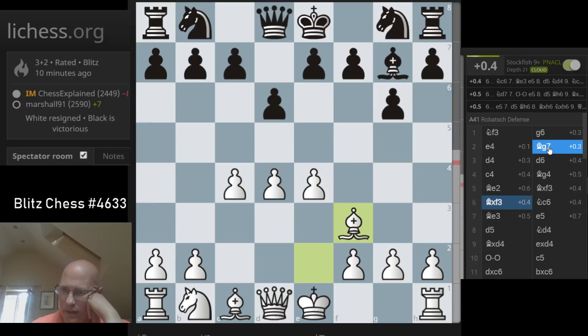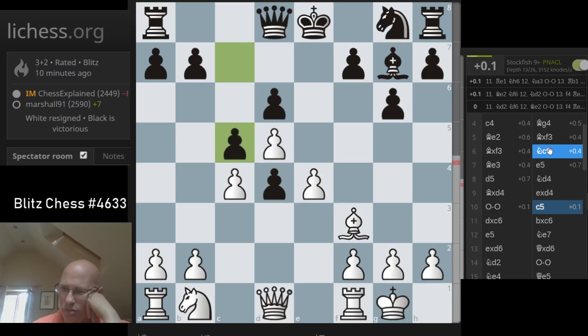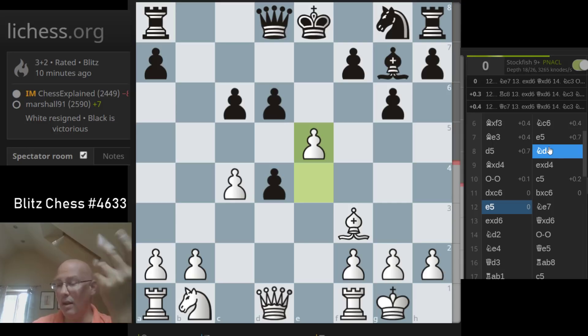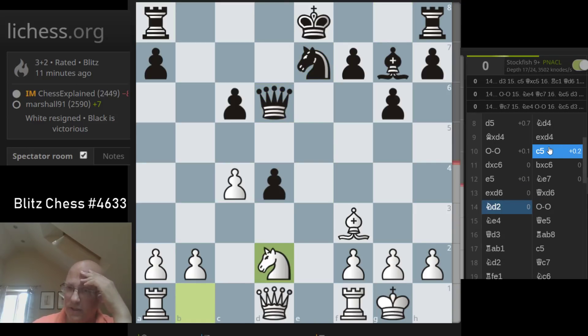So we had this opening, which is fairly normal. This is also funny — like here, he spent like half a minute, maybe getting his stuff fired up, because G7 is then what you play. I mean, it's just what you play — rook C8 or queen D7 or whatever. So here he had it all set up.